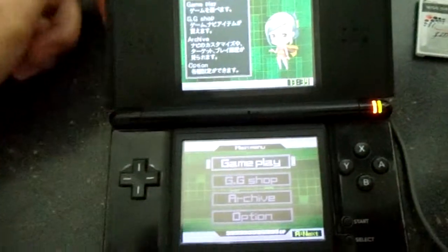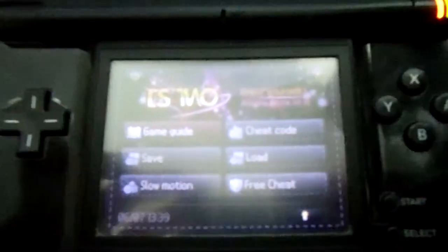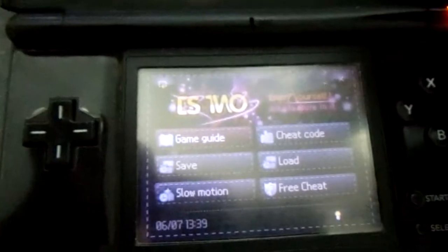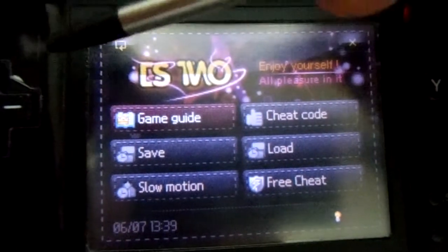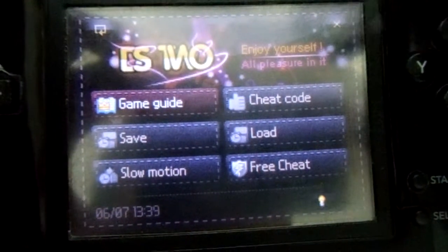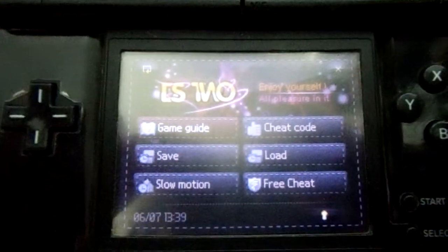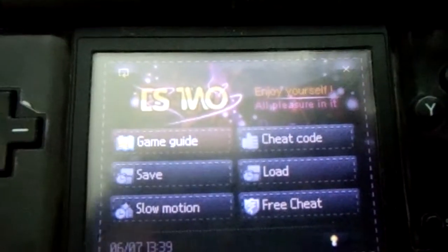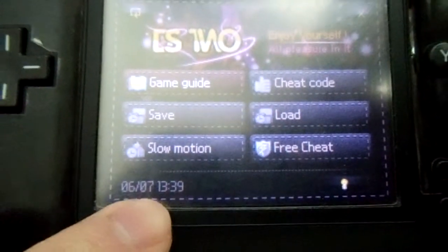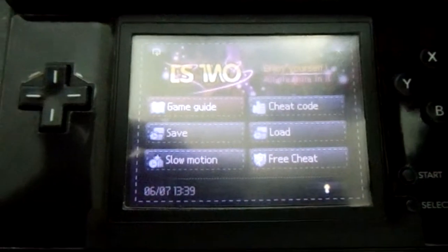Hello everybody, JurassicClear here, and today I'm going to be showing you the DS2's in-game menu. Here it is — the DS2. First off, I'll tell you what the icons are. We have the soft reset back to the DS2 menu, return to game, brightness, game guide, cheat code, save, load, slow motion, and free cheat. On the bottom we have the date and the time.